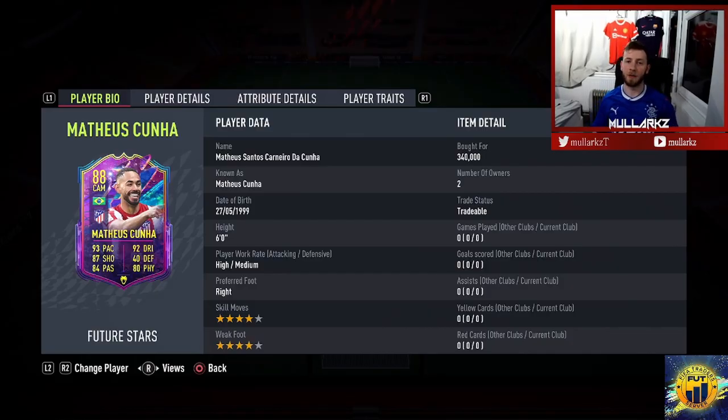What's going on YouTube, Mylocks here. Today we're back for another player review. It's the start of Future Stars and today I've picked out Matthias Cuña, one of Atletico Madrid's samba stars. It's a very good card as well — cost me 340k. Obviously the promo has just come out so the prices will slowly but surely start to go down.